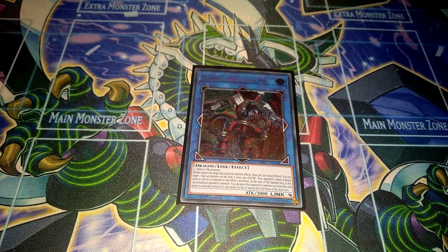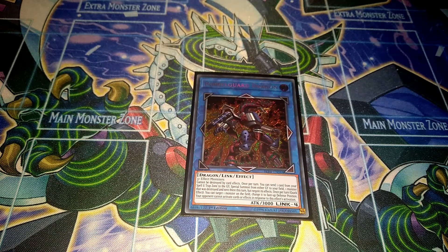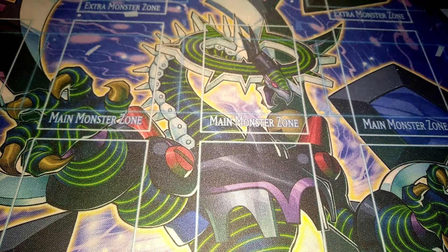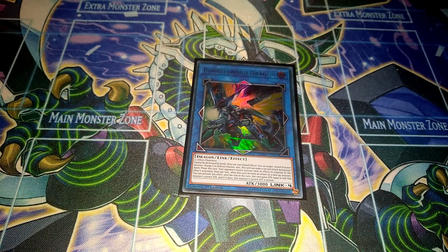So first the extra deck. One Borrel Load Dragon, a really good card — you can take control of any monster if you attack with it, so it's definitely really nice. Then I run one Borrel Guard Dragon, the main Borrel link monster I'm going to summon first turn, because this card can't be destroyed by card effects, which is definitely really good. And then one Borrel Sword Dragon for OTK plays.